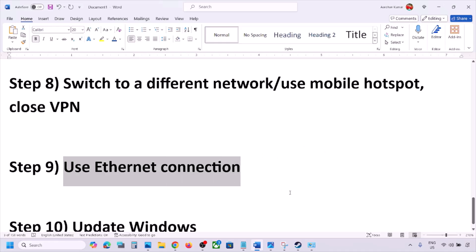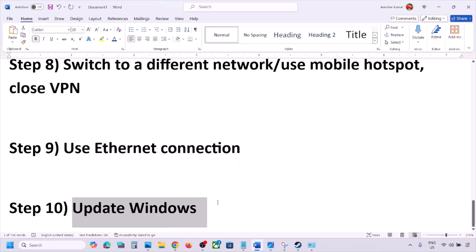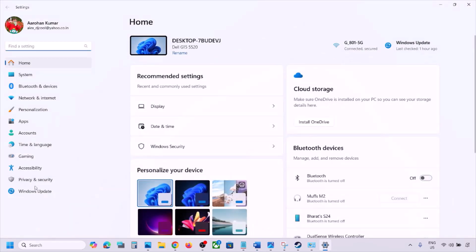The next step is to use an Ethernet connection. If you have an Ethernet cable, connect it to the Ethernet port of your computer and check. The next step is to update Windows to the latest version — this is important. Go to Windows Settings, then Windows Update, and click Check for Updates.